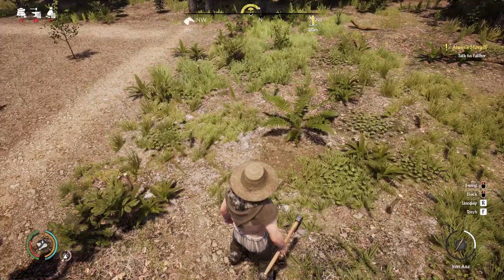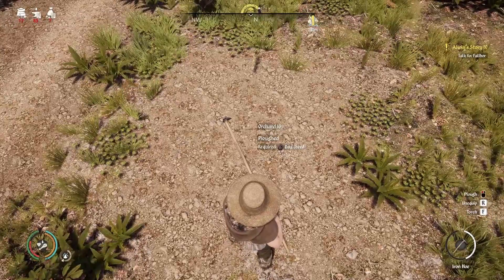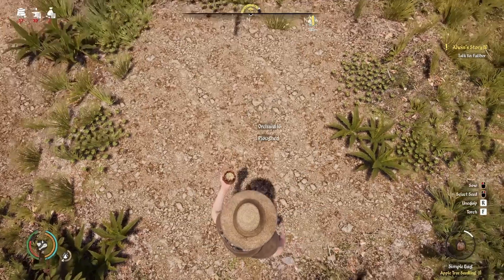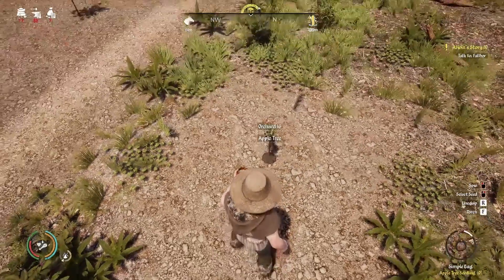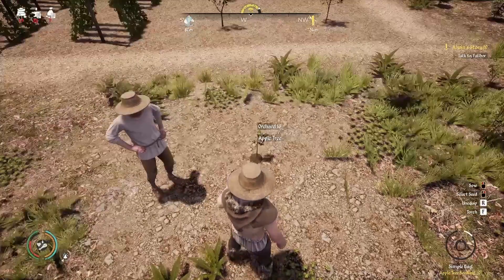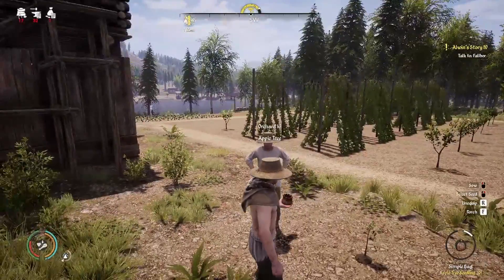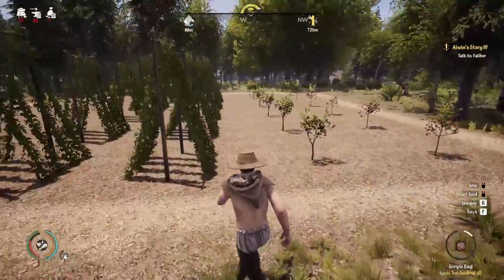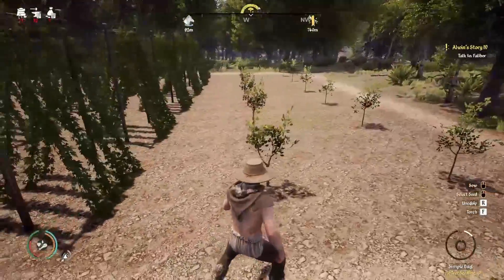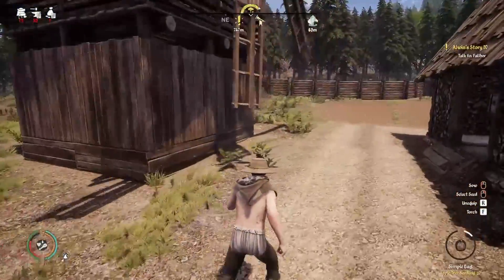For an orchard, once you place it just bring out your iron hoe and plow it once. Then go to Orchard in your seed bag, find a seedling, and drop the seedling — there's no need to fertilize orchard plots. Once placed they're good to go, but it takes about two years before they start producing. There are hops for beer, apples and pears for food, plum trees, and more.